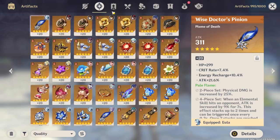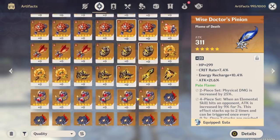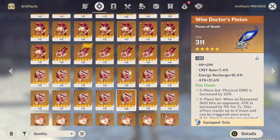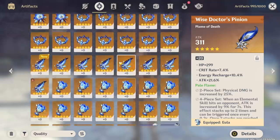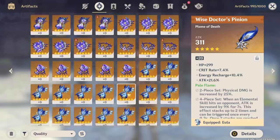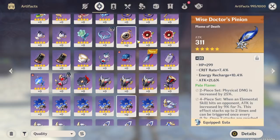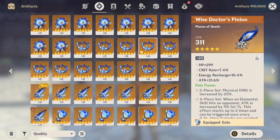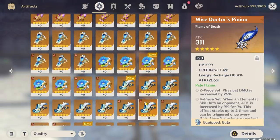But once you do get heavy into the artifact grind, you will always be near cap. We're at 995 out of 1,000 artifacts. Most of them are in fact 5-stars because you have to manually look at those and choose them, unlike these 4-stars down here. We do have a handful of 4-stars and 3-stars too, because you just get them naturally while playing. About 900 of these 1,000 are 5-stars and 95% of them I will trash.